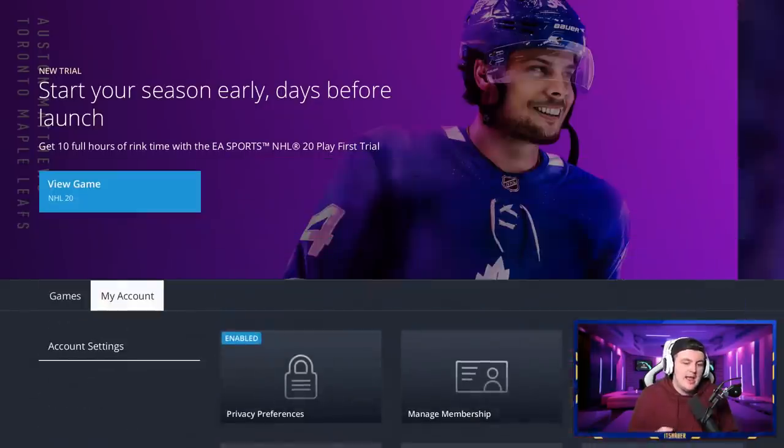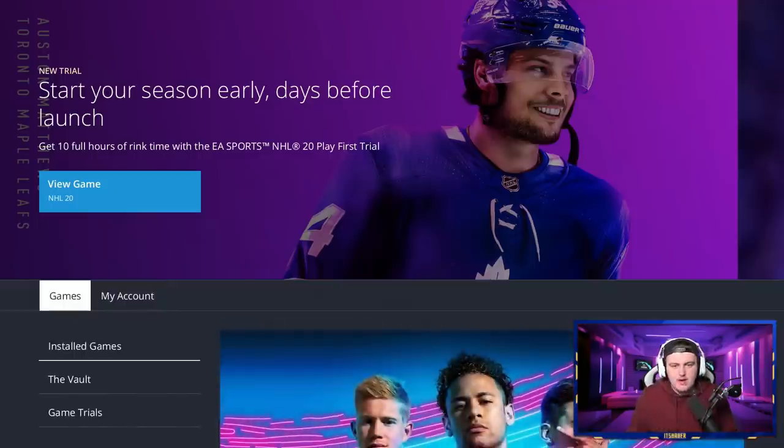If you're wondering when you should get EA Access — when's the time to buy your first month, because you want to play FIFA 20 but don't want recurring months or a full year — now is the time. You want to make sure the subscription overlaps the 19th and whatever day you get the full game. For example, if you're getting the full game on the 25th, you want coverage from the 19th to the 25th. So you can buy one month now — it will last till October 9th — and you'll get EA Access from the 19th to the 25th. Simple as that.